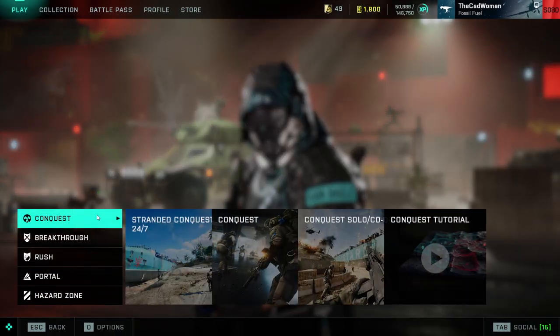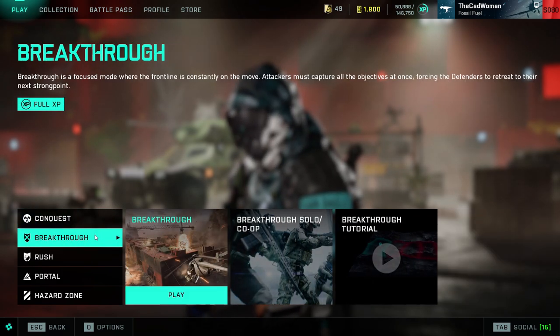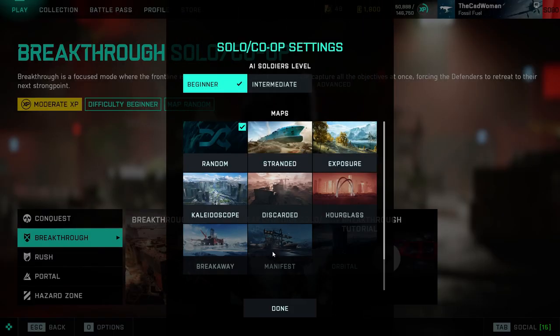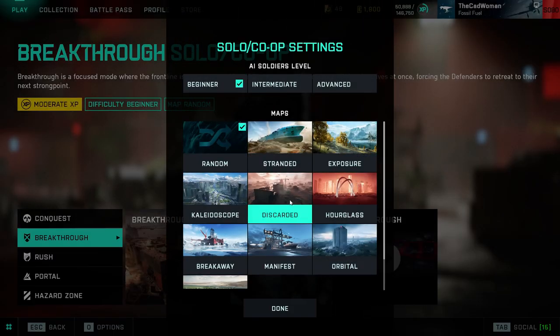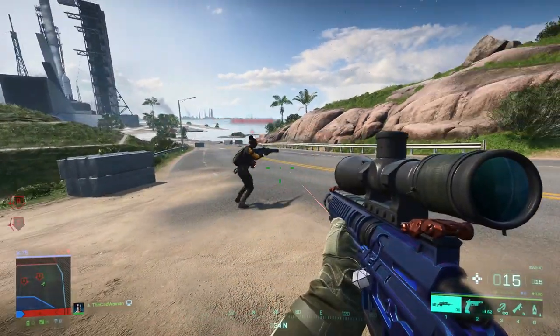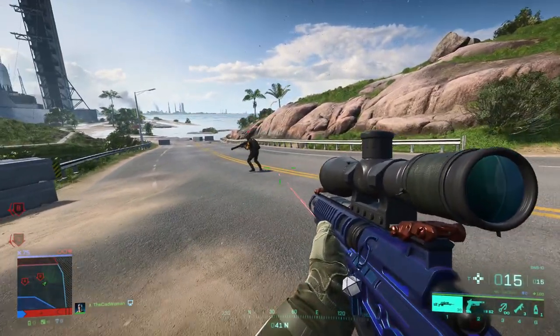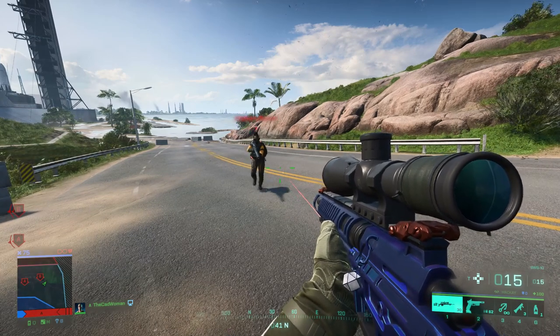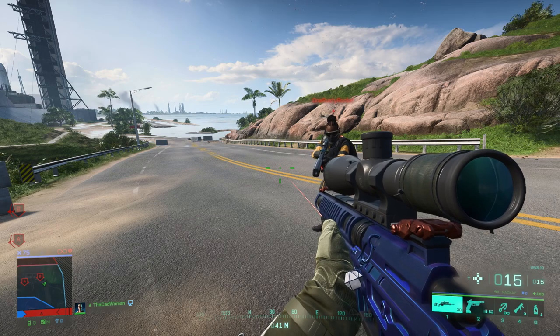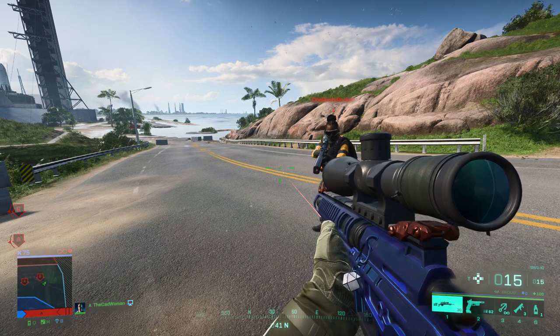For solo matches you simply choose one of the modes Breakthrough or Conquest and then either go with a random map or choose the one you prefer — you will play completely against AI. If you still struggle, you can also create your own match in portal and play against a friend, which makes it much easier to get some missions done. If you don't know how to set up a portal server, check out the video I did about this in the info box.